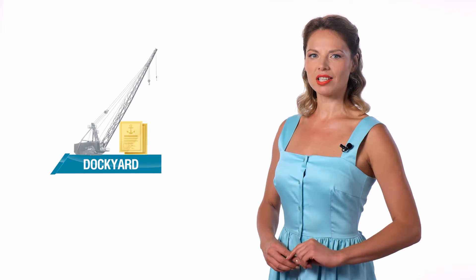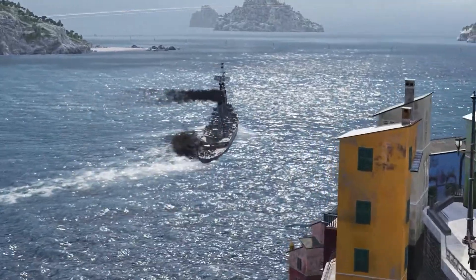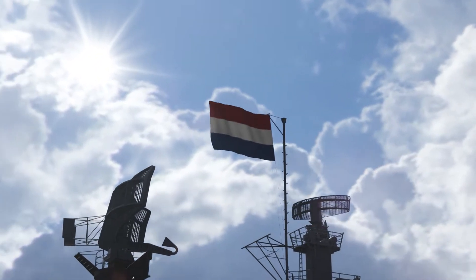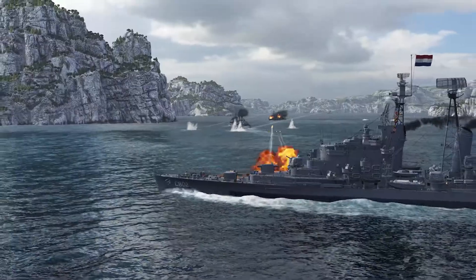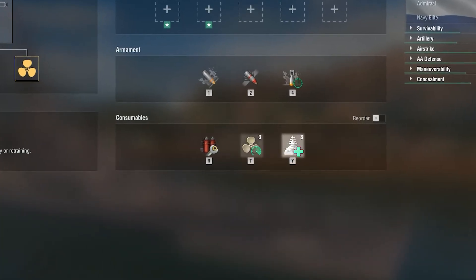The Dutch cruisers from Tier I through Tier X will become available to research in the next update. For the current update, we've prepared yet another Flying Dutchman for you — the Zeven Provinchen, a new Dutch Tier VIII Premium cruiser. She carries eight dual-purpose 152mm guns with a medium firing range and high rate of fire, housed in four turrets. The ship is equipped with a repair party, engine boost consumables, and airstrike armament.